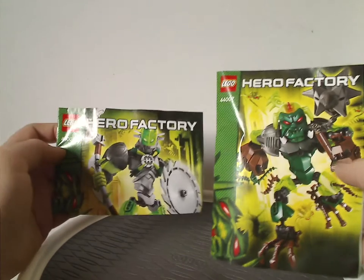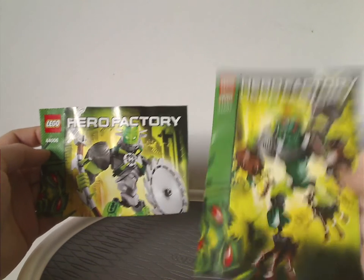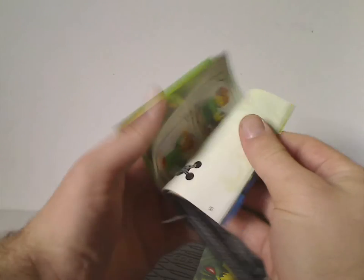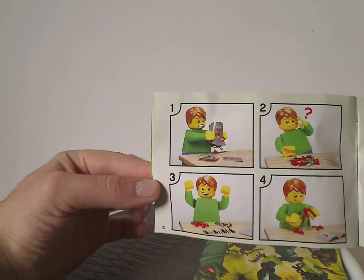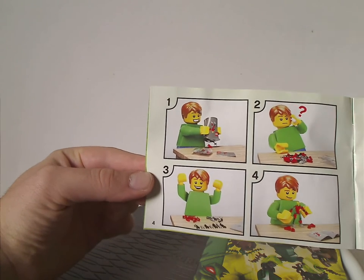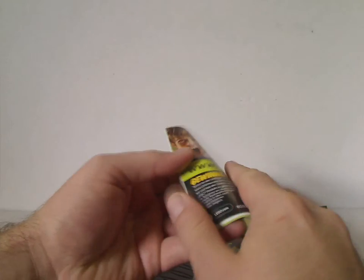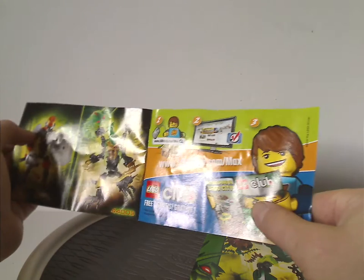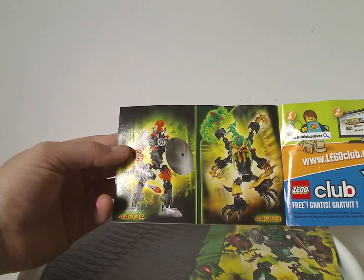Now onto the manuals. On the front of the manuals, it's the same picture as on the front of the bags. There's a comic strip of how it all went down, and also a kind of instructional comic strip thing with the Lego figure — first time introduced to the manuals. On the back, there's an online survey and an ad for Lego Club, plus an ad for Scarrox and Bolka.